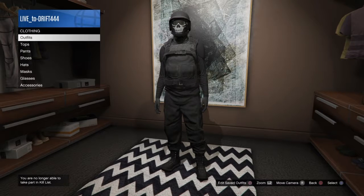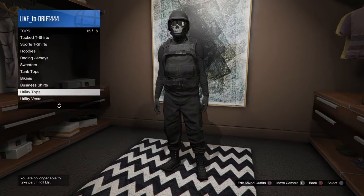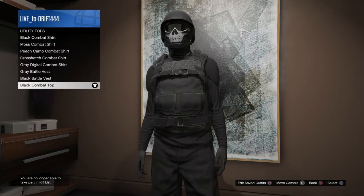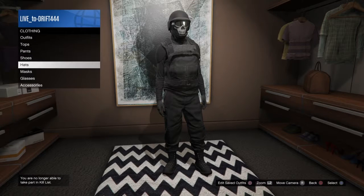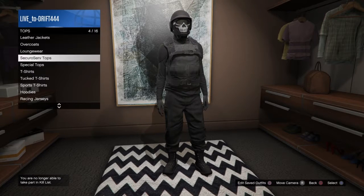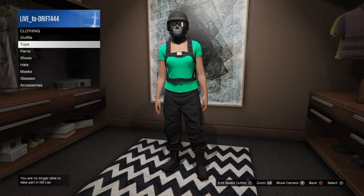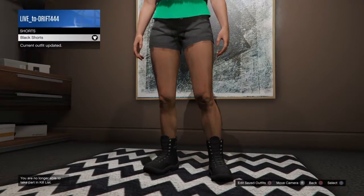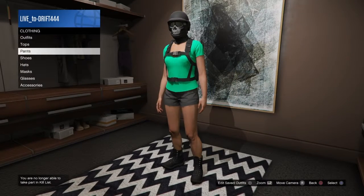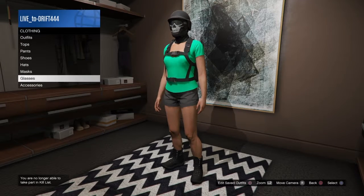What you want to do is go over to tops, go down to utility tops. Let me take all this stuff off real quick - t-shirts, pretty shirt, pants, shirts - I'm just making my outfit completely stock.